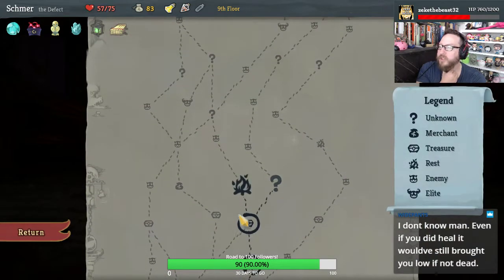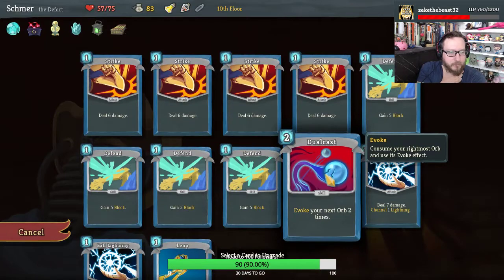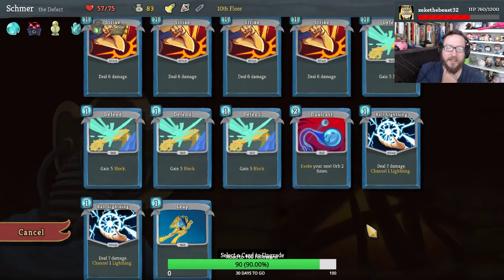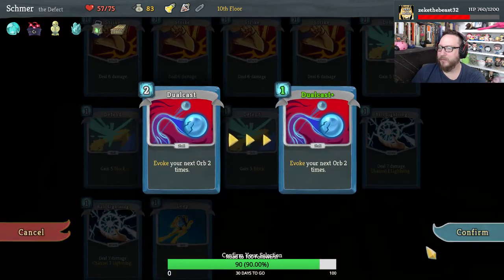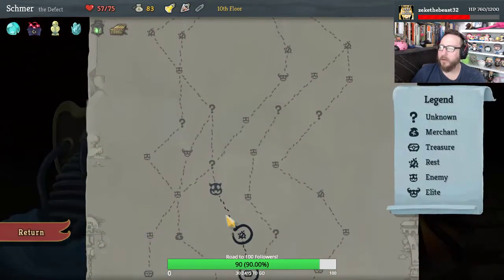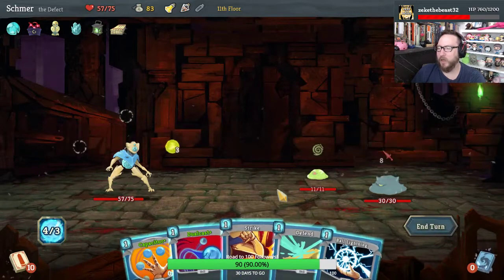We've got Art of War, which isn't bad for us actually. Another campfire. Even if you did heal it would have still brought you low — yeah, but not being dead would have been nice. Let's make Dual Cast cheaper — 16 damage for one is tolerable, but 16 damage for two is real bad.